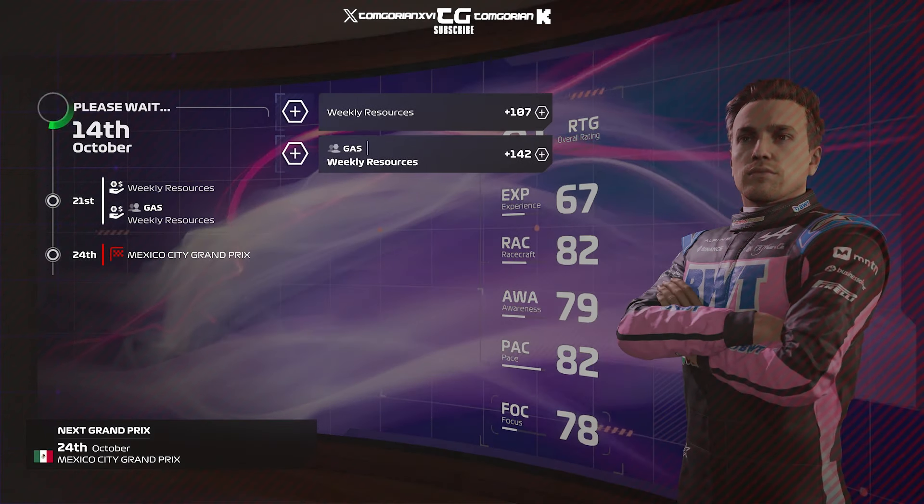Looking at the race stats: Perez ran a 16.4, Sainz a 17.1, Gasly a 17 flat — we were on pretty much the same pace as the Ferrari and my teammate. Ratings boost: 83 racecraft, 83 pace, 80 awareness, 79 focus. We're nearly at an overall rating of 82 for the RTG. Recognition hasn't changed much, but we're now at level 4 for the manufacturing expert specialist, with progress across the others too.